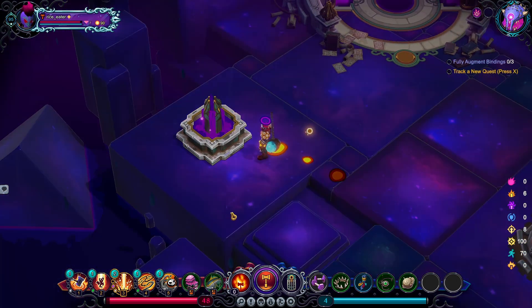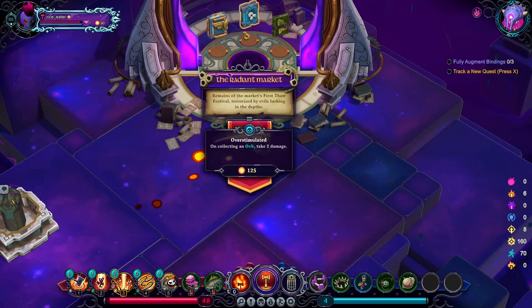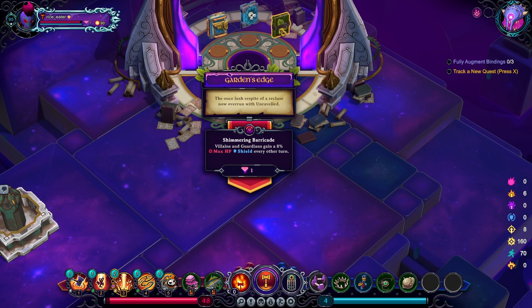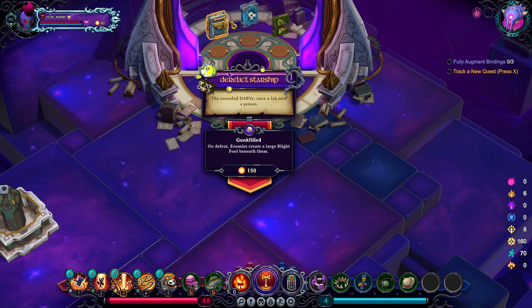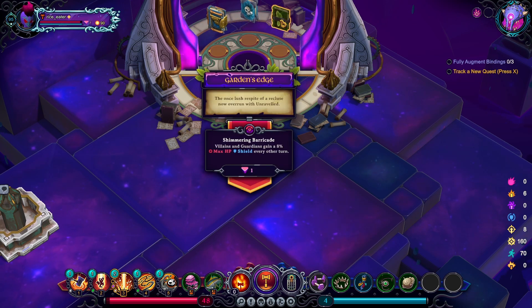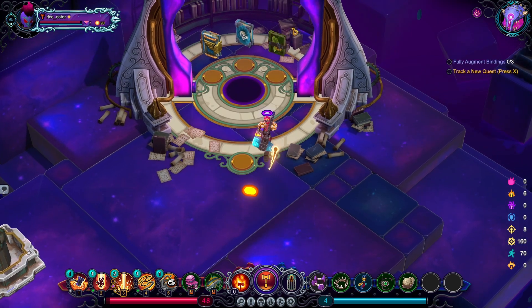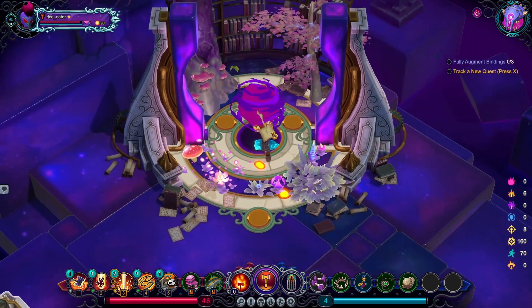Bring two now. Oh, 60 crit — you shouldn't have, game, thank you very much. Blight. Shimmering. Orb takes damage — gunk filled. I'm gonna go with this. I have this feeling I can't deal with the blight pools because I'm melee, so if I kill things in a group though, this could be a problem.